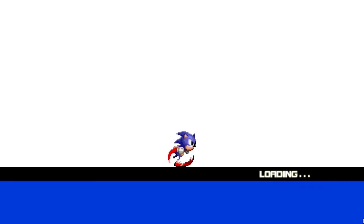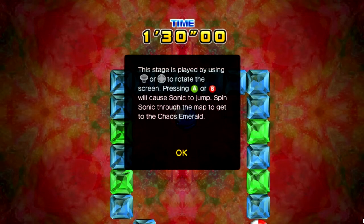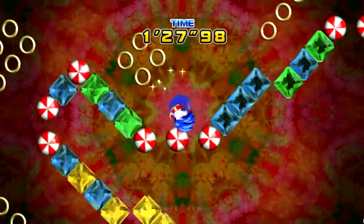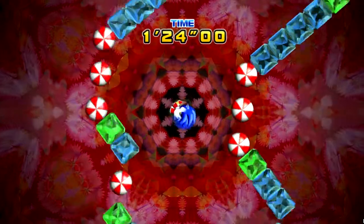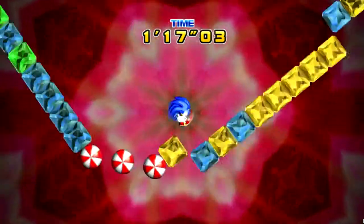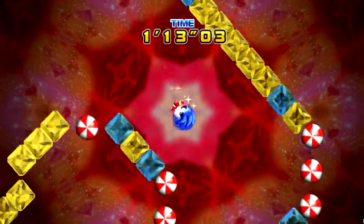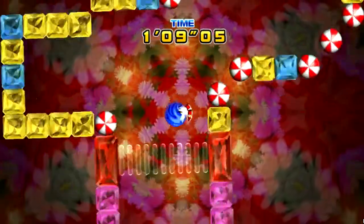When you get over 10,000 points in a normal level, you will get an extra life. Whereas in Sonic 1, Sonic 2, Sonic 3, Sonic CD, etc., you would get a continue, which means if you lose all your lives, you could restart the whole zone with three lives again — it's a get-out-of-jail-free card. Whereas this just gives you an extra life, but this game isn't exactly difficult, so it's not really that big a problem.